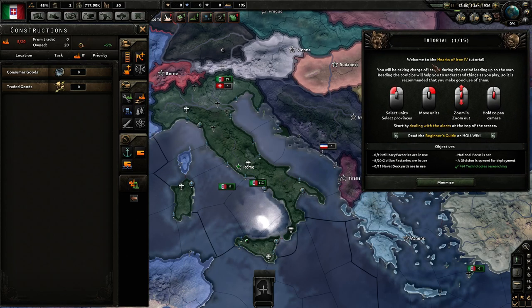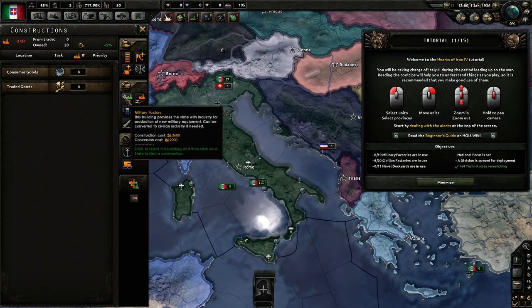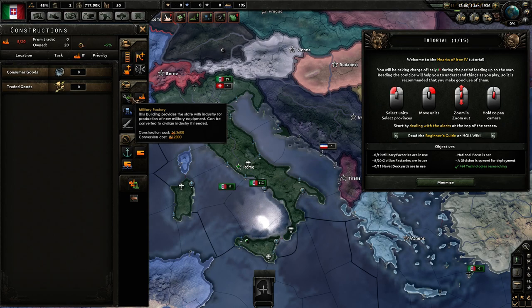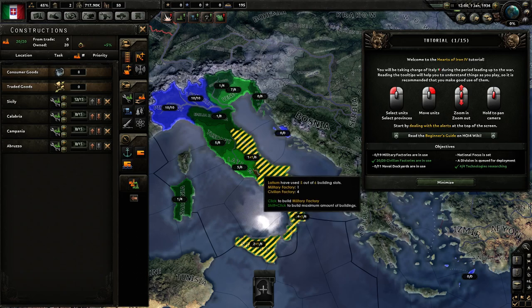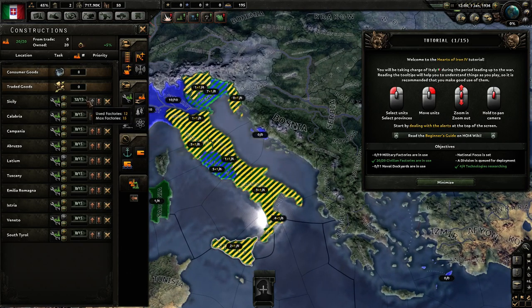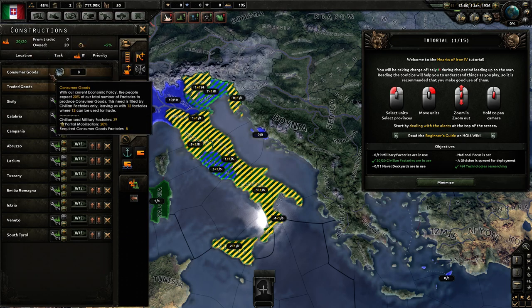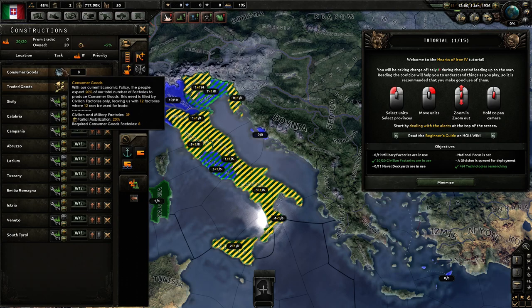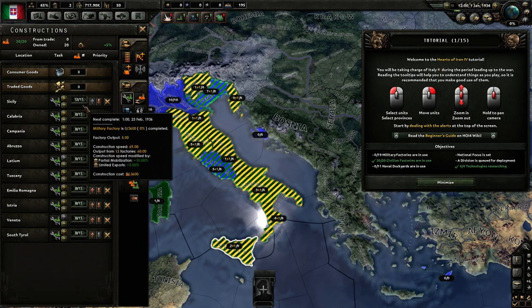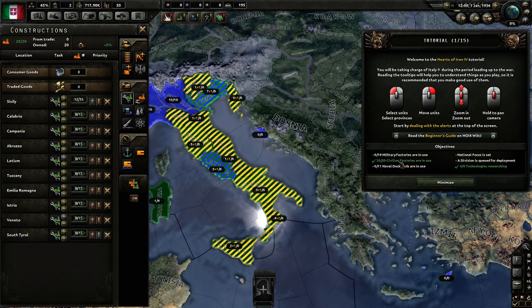I'm of the philosophy that I want more military factories immediately, because I'll always run a shortage of military equipment from the beginning of the game onwards. Plus, military factories are quite faster to build. And there are other ways to get civilian factories as well — by going through the focus system — but we'll get to that later. So let's queue up some military factories. We can see they're using 12 out of 15 civilian factories. We have 20 civilian factories but not all are used by us — some are needed for consumer goods. The rest are being used for construction, and the next factory will complete on the 23rd of February. We've completed another objective: 20 out of 20 civilian factories are in use.